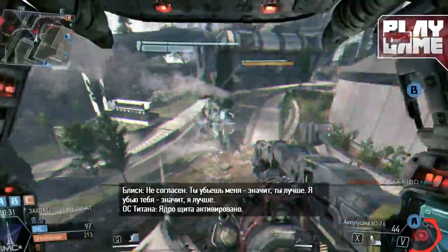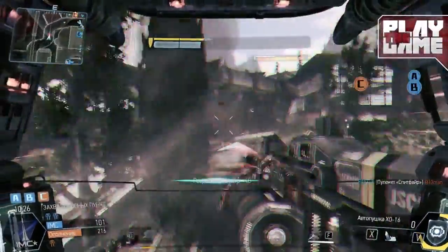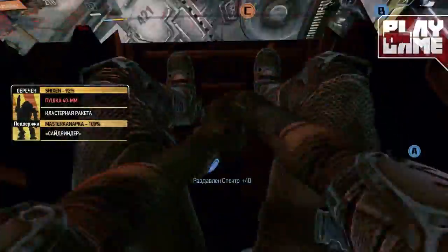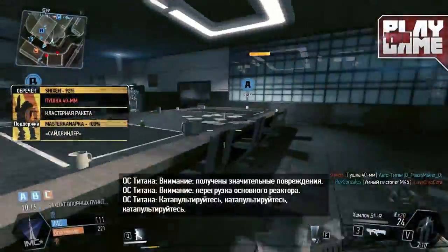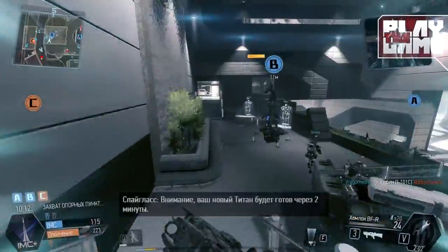The Spectres will try to defend the point. What you're going to do is go to the point, kill some Spectres, go away from the point so other Spectres can build up and respawn there, then kill them again and capture the point, then move to the next point. This is really easy — usually in just one round I'm able to unlock any attachment that requires Spectre kills.